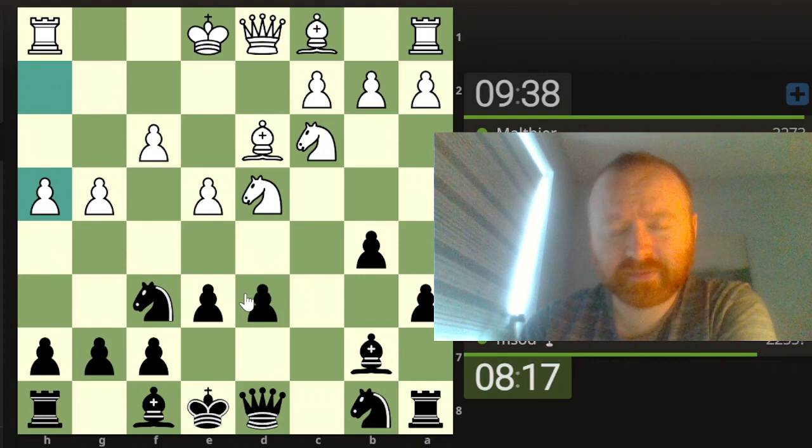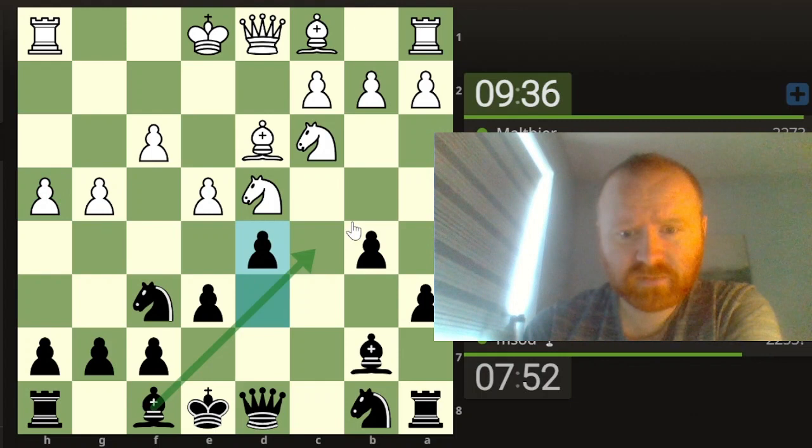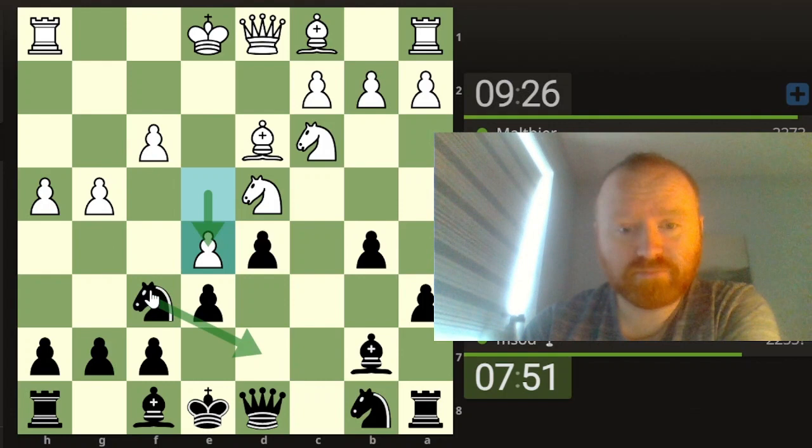I'm already thinking about breaks in the centre with E5 or D5. As a general rule, when your opponent attacks on the wing, you want to break open the centre. Not a completely hard and fast rule, but a relatively good rule to be aware of. I don't know if I want to play D5 because maybe E5, but then we're overextending the kingside a little bit.